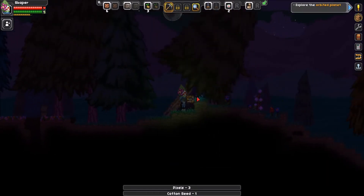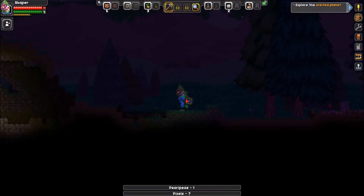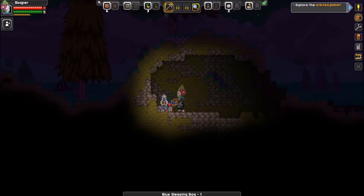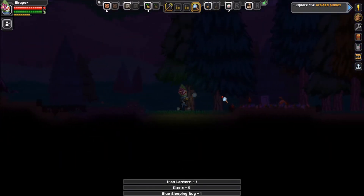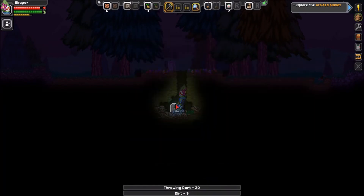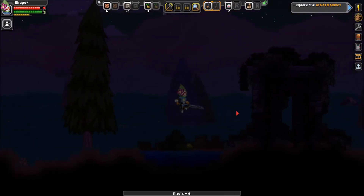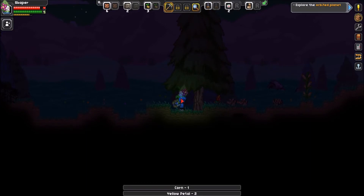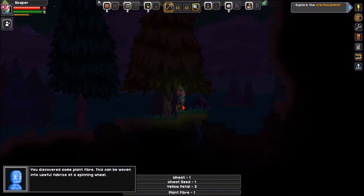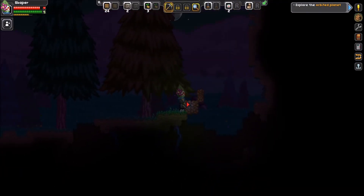There's nothing too interesting in this chest but it's better than nothing. There are some constructions with or without NPCs inside — there's no one in this one so I'm just looting it. For now it's night, but monsters seem to be at the same level night and day on this planet. There are some ruins and nothing interesting for now. I haven't found the thing the computer told me to discover — it's basic gameplay.